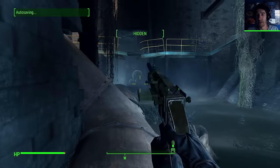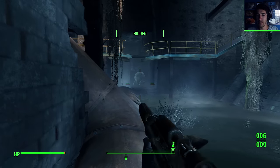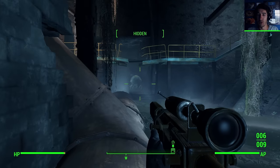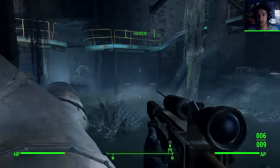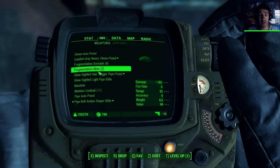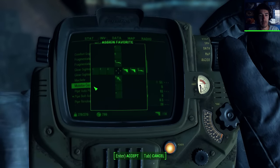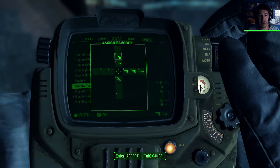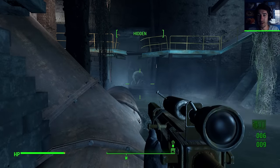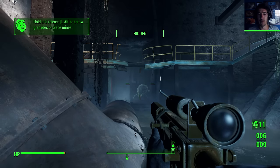That's what I'm talking about. 95% chance to hit the shell - nope. Maybe I'll try a Molotov cocktail. I've actually never tried that yet. I must have a few, right? Let's put that far out of reach. Hold and release left alt to throw grenades.